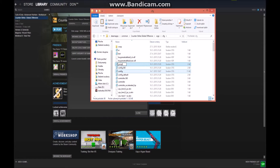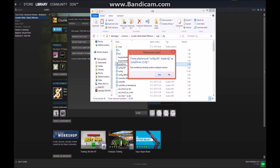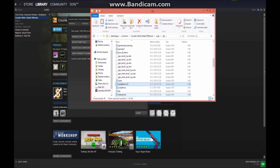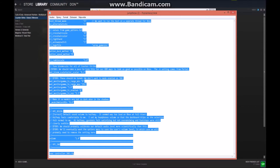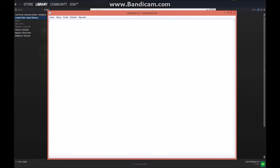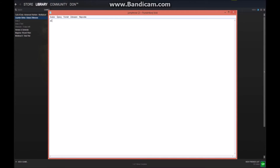Copy one of those configs and paste it into the same folder. Rename it however you want — for me it will be 'jump_throw'. Delete all the comments inside since it's a copy and you don't need them. Then type the commands you need.